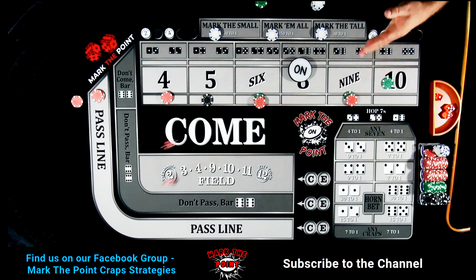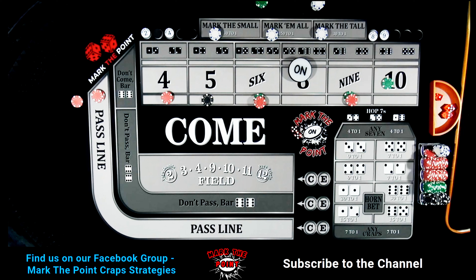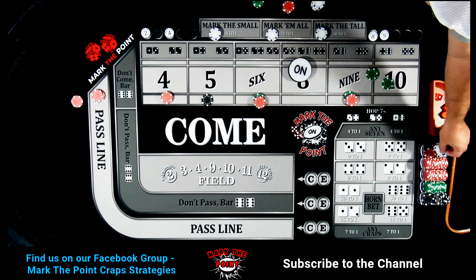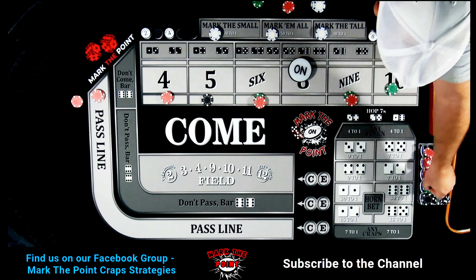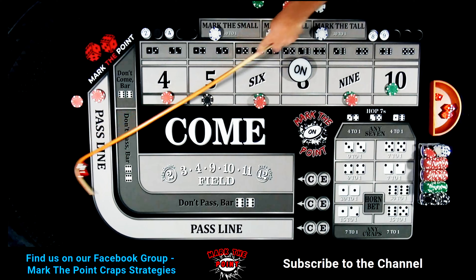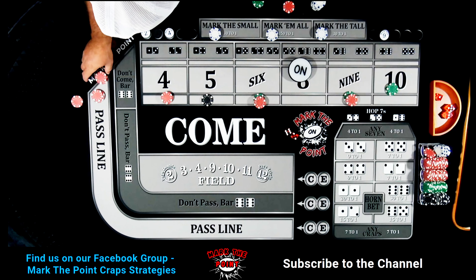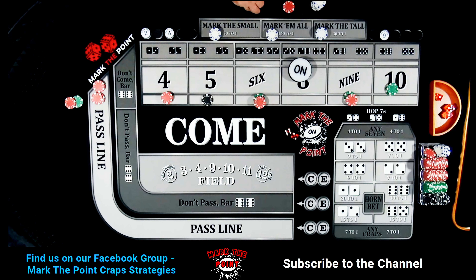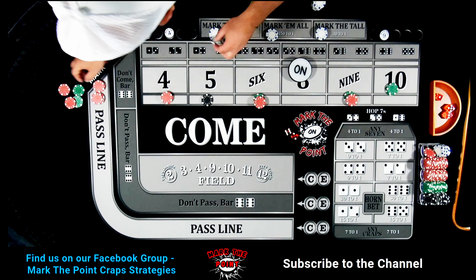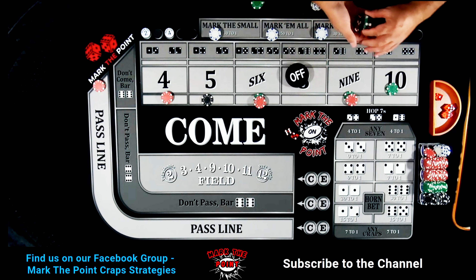Boxcars twelve — already got that one. Hard ten again — already hit, but we got it again. I need to restock my reds and greens. That pays $50. Going to $50 on the press, dollar vig, put the quarter back. The eight — that is the point! We've hit the point. Pays even odds on pass line. Turn over the eight — we're only missing the nine for the tall. Green, red, and white for odds.